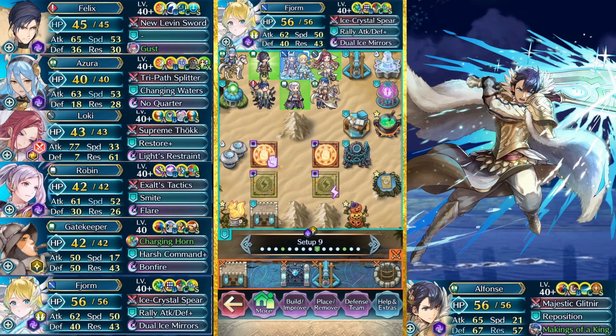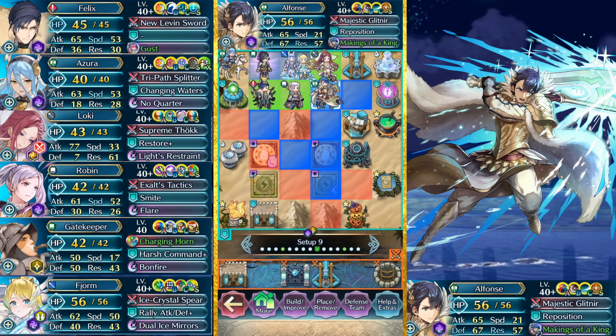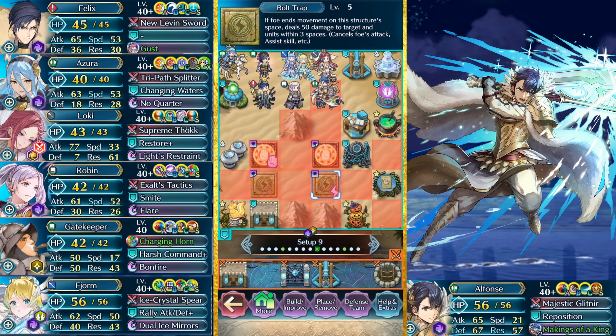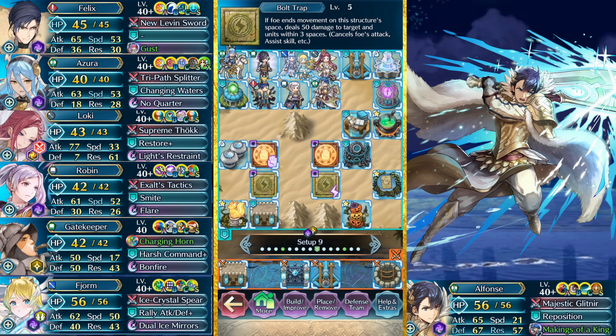I got Duo Fjorm to fill up the duo slot - best far save in the game, without question. He's also a bonus unit. Alphonse is the tanky front line, just complementing Felix on this side. And then I have Loki shutting off the lane - within three, she's got a turbo annoying ploy thing going on. As far as my structure placement, I really didn't know what to do, so I kind of just placed them in alternating spots to be as annoying as possible to creep in. The objective of this map is to be annoying - that's about it.